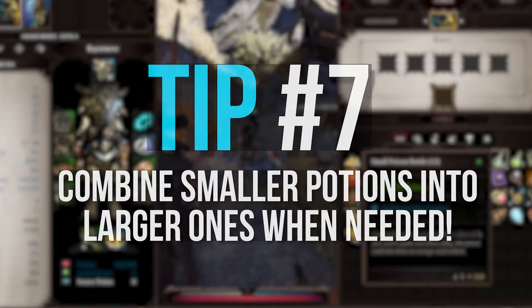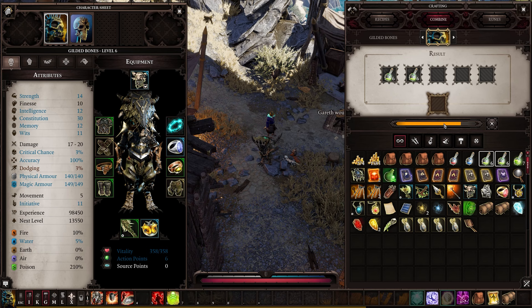Tip number 7: two potions of the same size can be combined in crafting to make a potion of a larger size. Two smalls makes a regular, two regulars makes a large, etc. This also works for poison bottles. I often find my potions becoming obsolete as my characters get more and more health as I level up, and instead of selling them, I combine them.